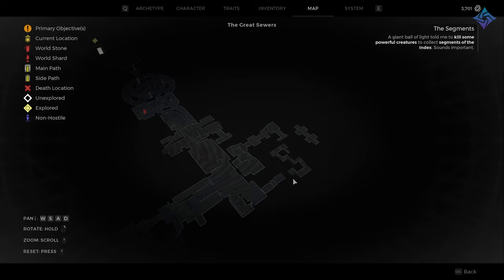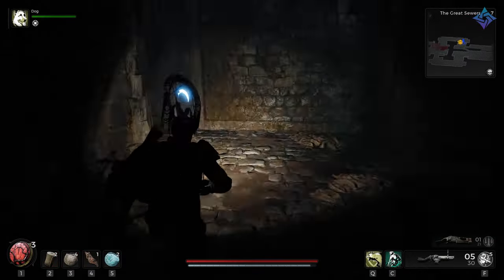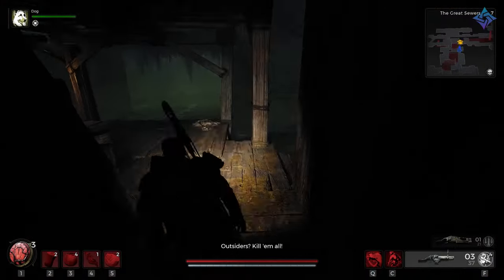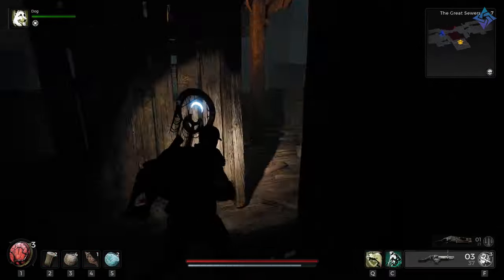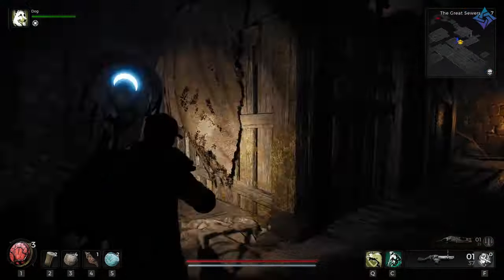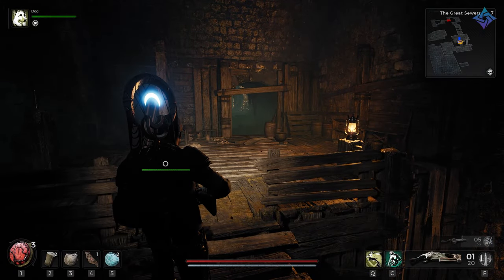Here's my map layout — you can see we have everything unlocked. What we're looking for is this little section right here. I'm going to cut to that so you don't have to watch me run through the map, but I'll show you what the entrance looks like so you know what you're looking for.